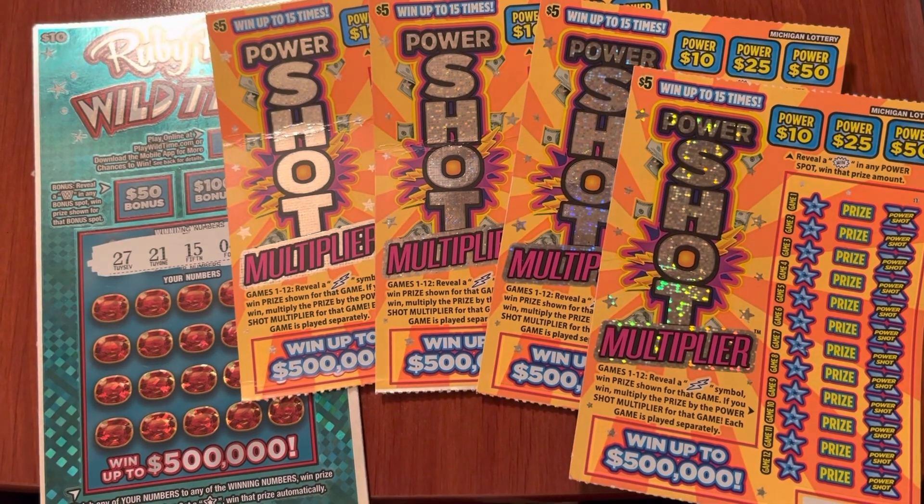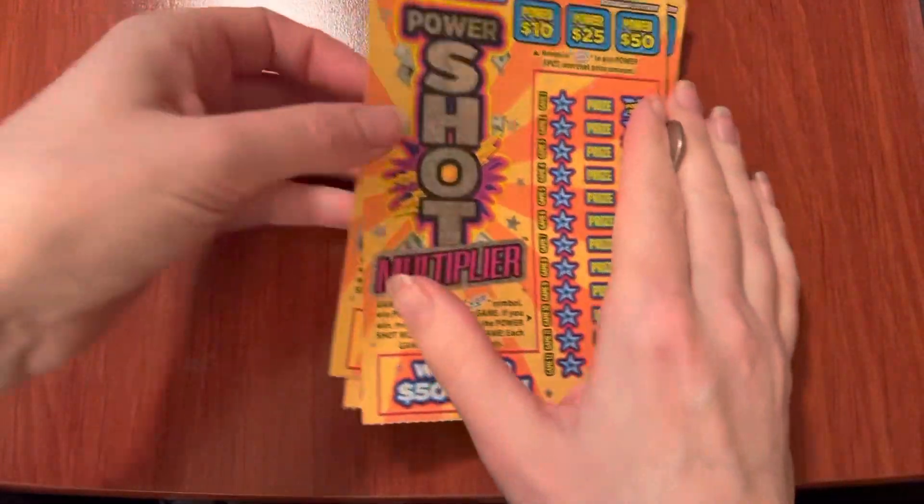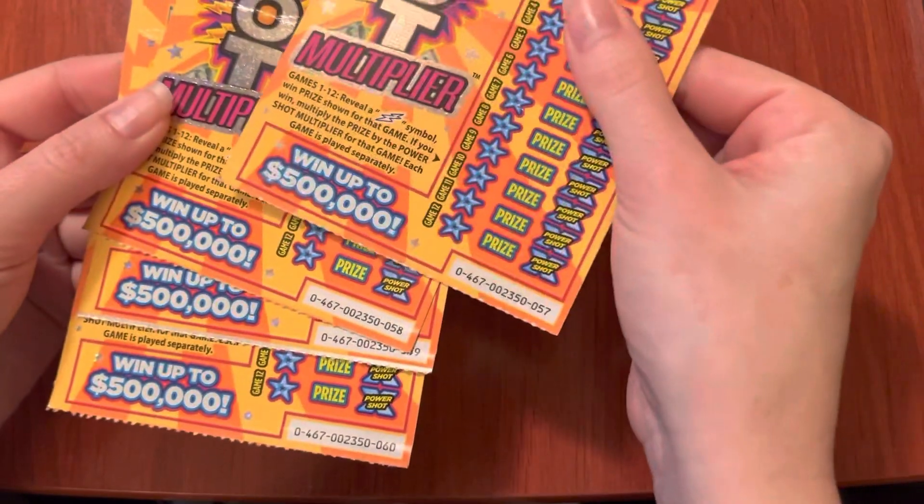Happy Sunday everyone! Today I have one of the $10 Wild Times and some of the Power Shot tickets, which are really fun because they have the multiplier. So let's go play the Power Shots first — these are tickets 57 through 60.